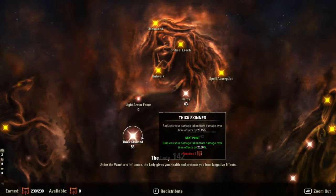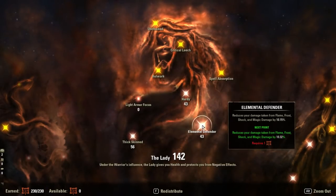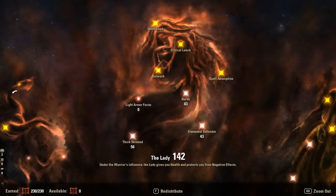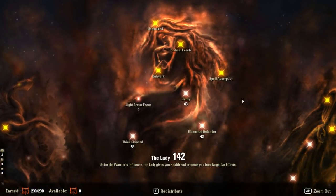We have 56 in Thick Skin. This reduces the damage you take from damage over time by 20% — another benefit to the build. Both of these stack with Hardy and Elemental Defender. I have 43 points in both of them, giving me 10% extra damage reduction each. So not only do I get 20%, I get 30% from Thick Skin and 30% from Ironclad. But I actually get more than that with Ironclad, because most damage you take in PvE is going to be light and heavy attacks from the enemy.